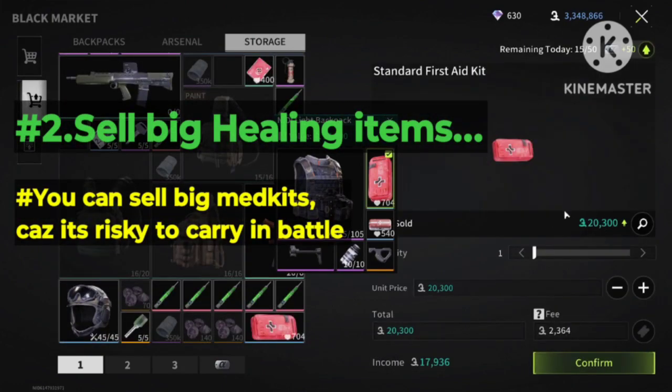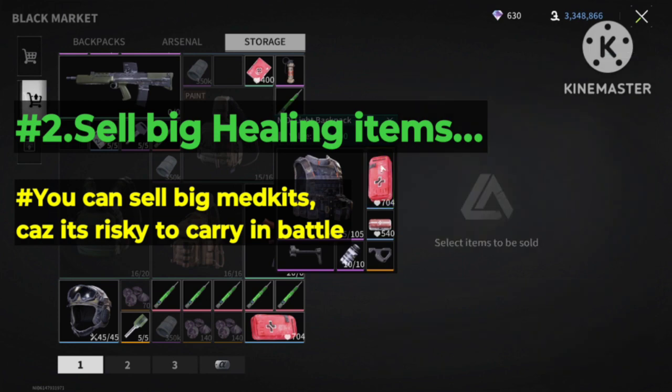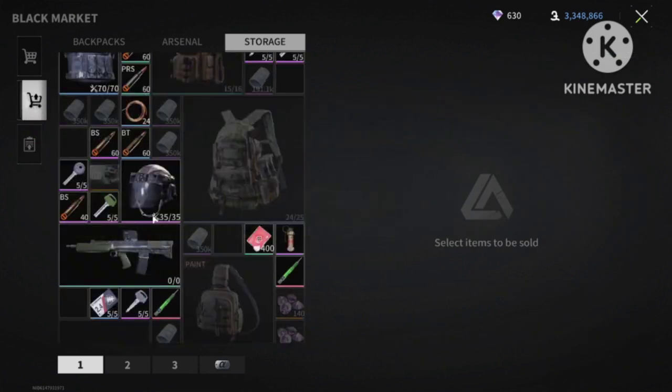Tip number 2: sell the big healing items, because those items take a lot of space in your backpack and it's too risky to carry them.